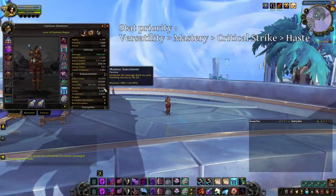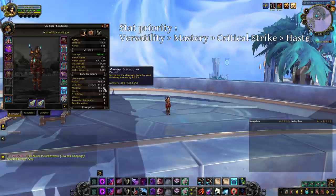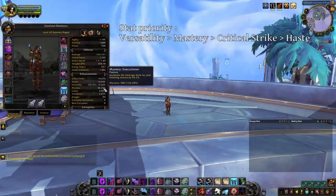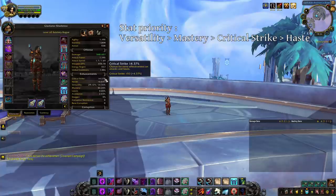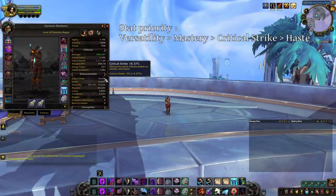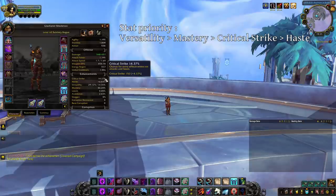Mastery increases the damage done by your finishing moves: Eviscerate, Rupture, Black Powder and Secret Technique. As a sub rogue, you will kill people with Eviscerate on your goes, so a stat that directly increases its damage is pretty good. Critical Strike will only be picked if you do not have access to a piece of gear with Versatility and Mastery on it. It is not a terrible stat, as having big crits on Eviscerate helps a lot, but it is not consistent, and so not as good as Versatility or Mastery.